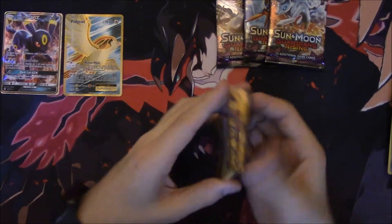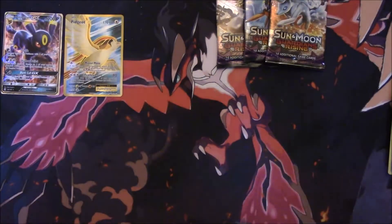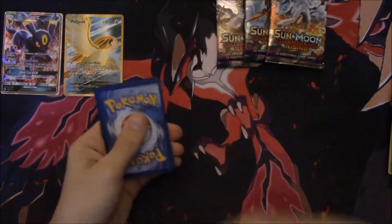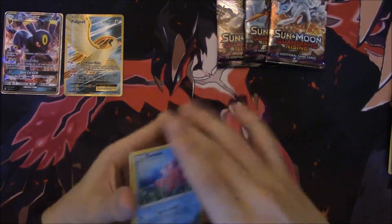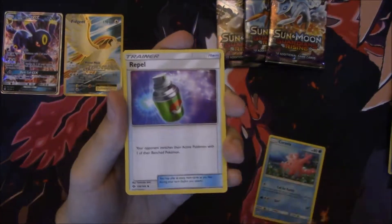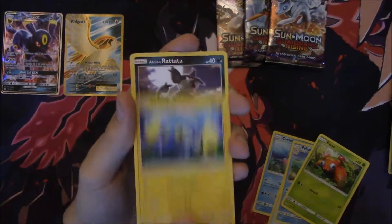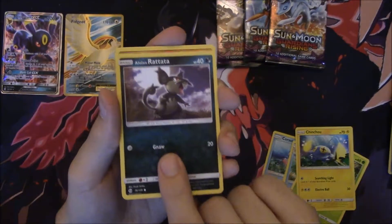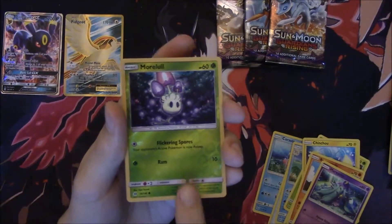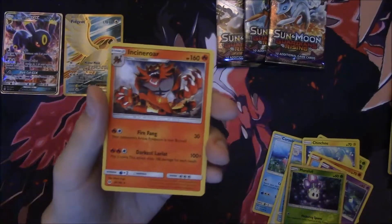Last Sun and Moon pack. If you can't tell, I'm sick of the energies. We got Corsola, Rampardos, Pelipper, Paras, Clefairy, Alolan — not top percentage — Rattata, Roggenrola, Mareanie, a Reverse Morelull — so that's even more luls than before — and another Incineroar as our rare.